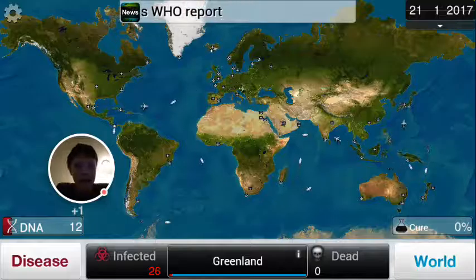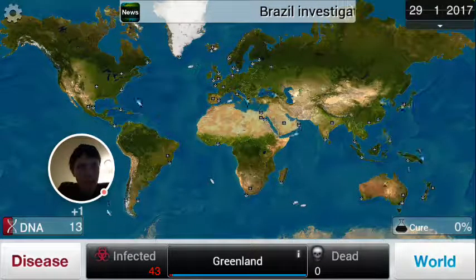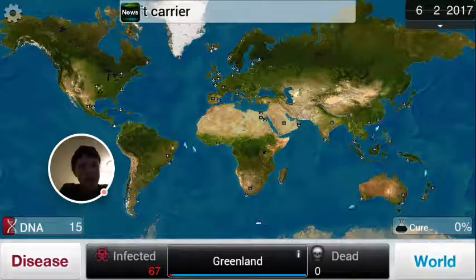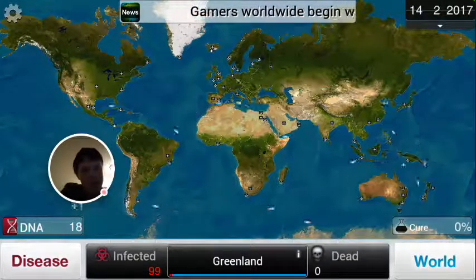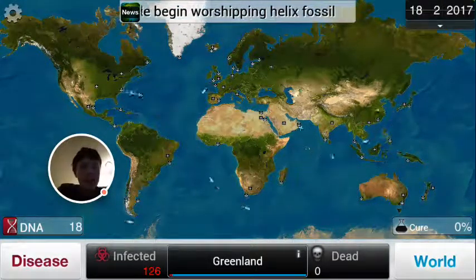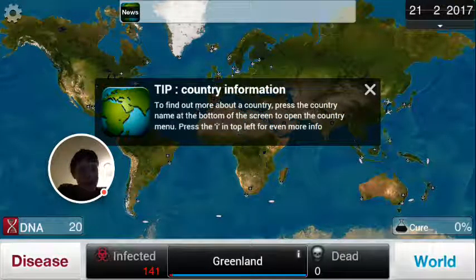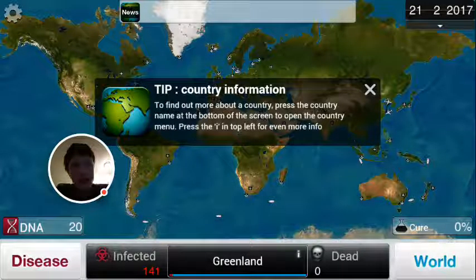There are a lot of orange DNA bubbles appearing right now — tap those. There's also a red bubble which means a new country has been infected. There are also blue bubbles which appear occasionally — you need to pop those as well. They won't give you any DNA points but you still need to pop them. I'll bring it up if I see one, or I'll explain it at the end of the video.